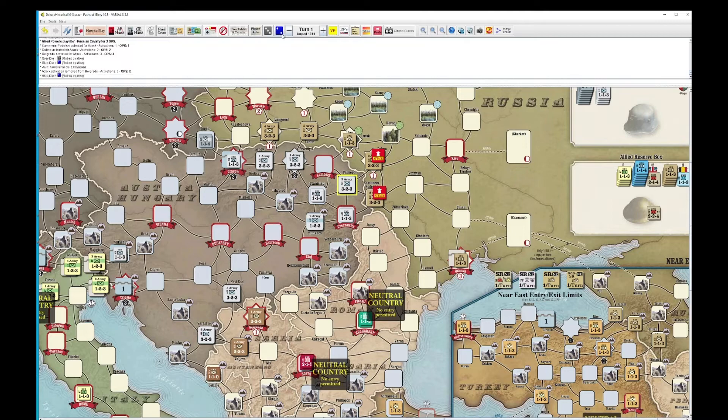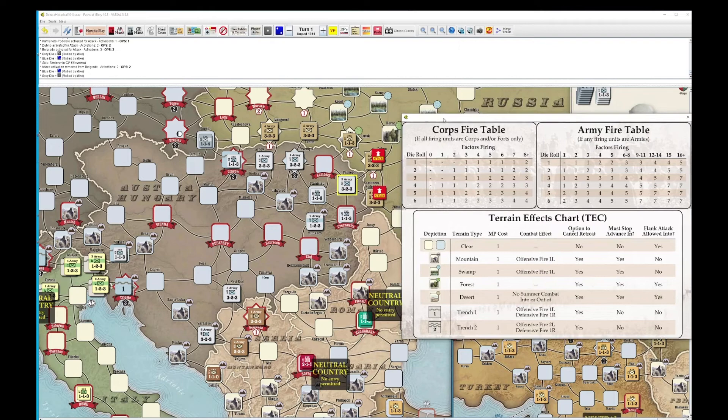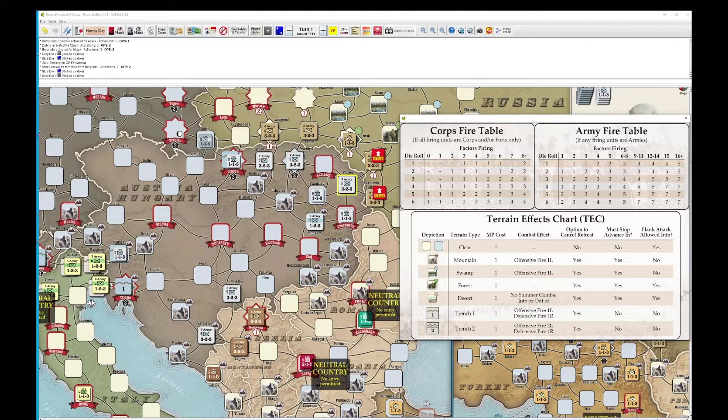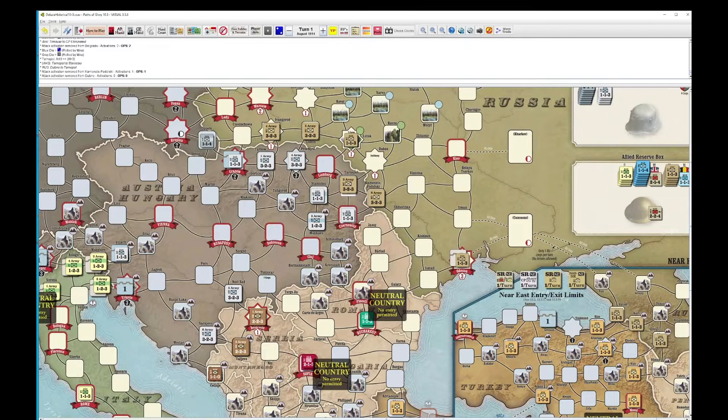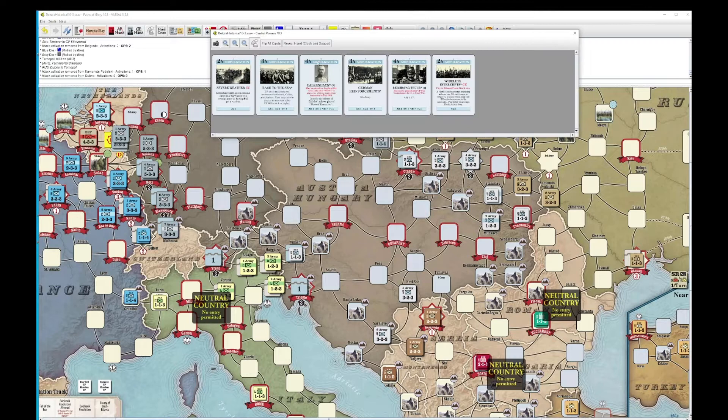We're going to attack Tarnopol — 6 versus 3. That's not good for the Austro-Hungarians. So far we're on the historical path. 3 losses — that's good enough for 1 flip, and they only do 1 in return. They have to retreat two spaces — a little retreat to there. And we'll send this Russian army forward. Now we've given them something to think about.